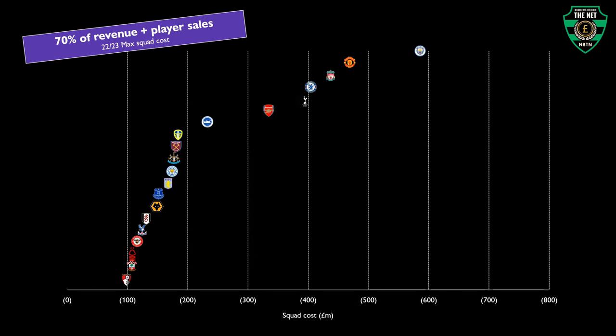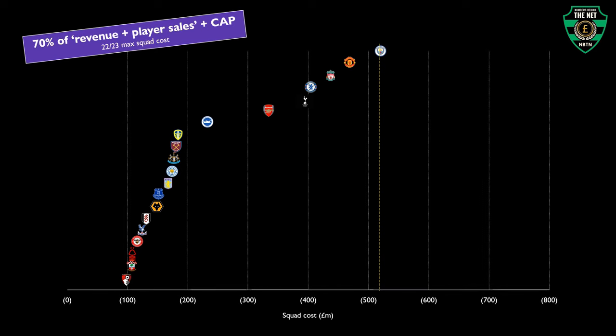Adding to this complexity is the possibility of a hard cap on total squad costs, rumoured to be anchored to the club with the lowest revenue distribution in the Premier League. For instance, Southampton received 104 million in 2023. If the reported multiple of five times was applied, this would result in a maximum squad cost cap of 518 million — an adjustment that would only impact Man City, bringing their maximum squad cost a little closer to their actual expenditure.